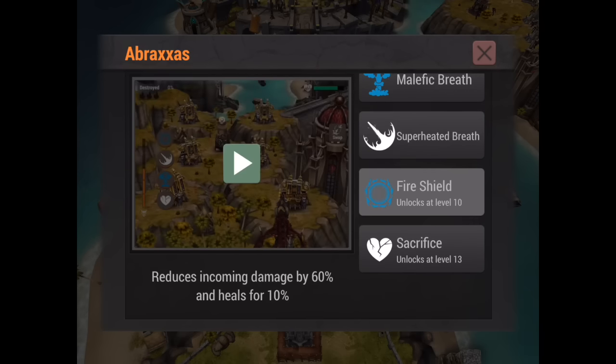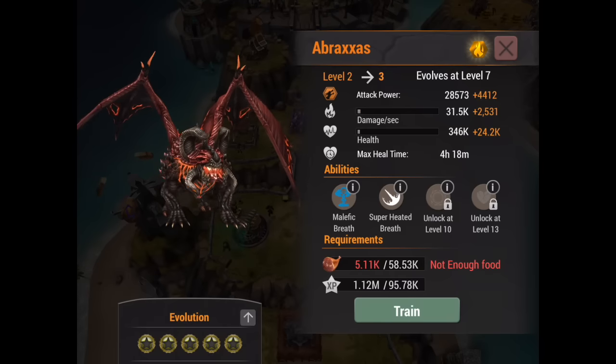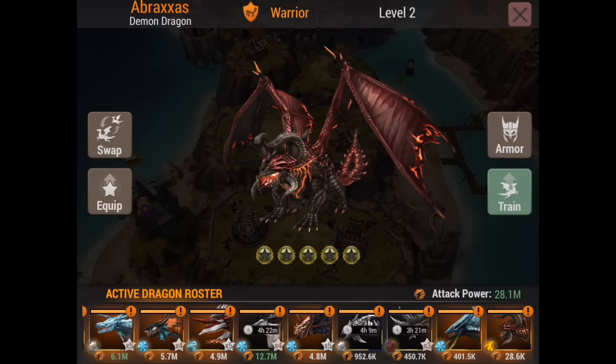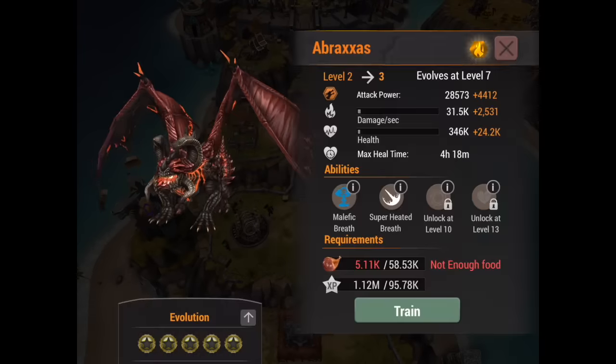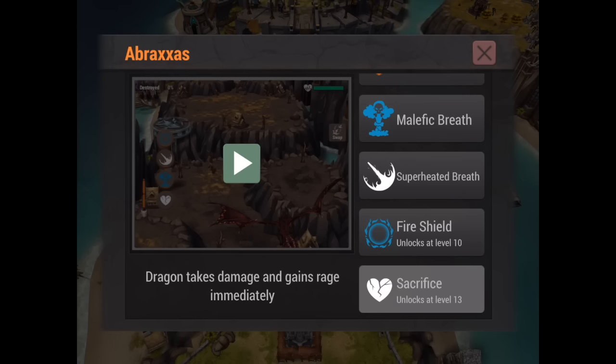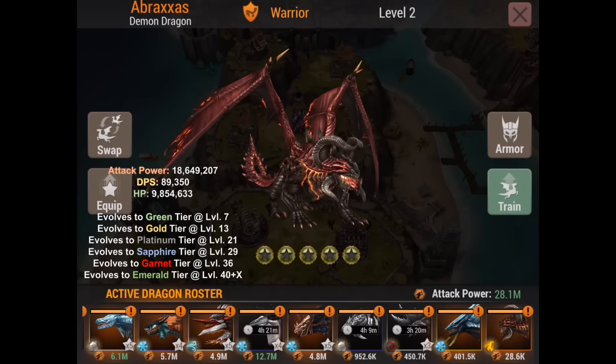Coming next, Fire Shield is sort of like Heat Shield from Scar — it's exactly the same. The only difference is that Scar's was 60% and gave you 10% health back. Scar's reduces incoming damage and instantly heals; if struck by a spitfire turret, the solar energy bar charges by 25%. Then there's Sacrifice — the dragon takes damage and gains rage immediately, which is pretty good. It's free rage whenever, wherever.